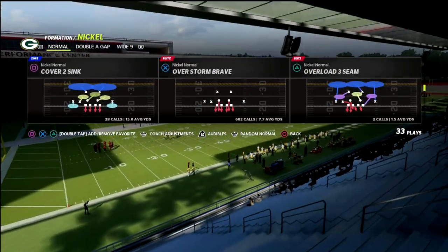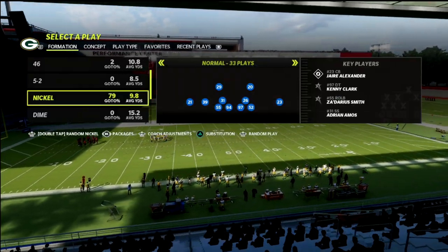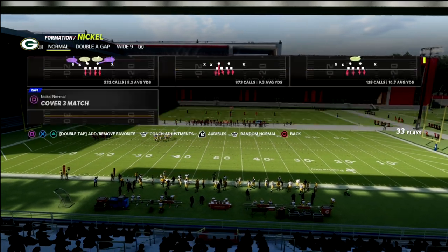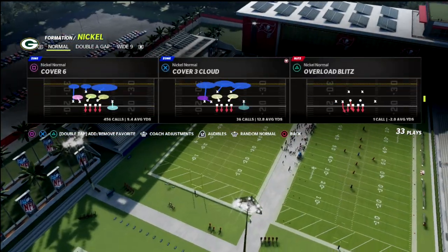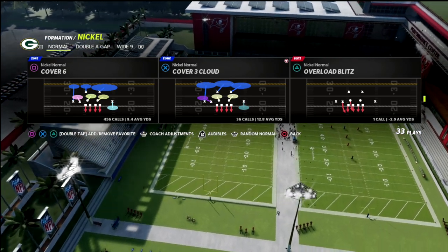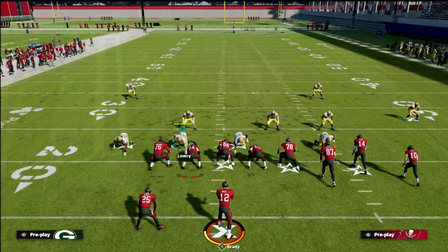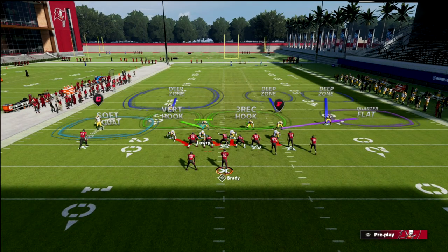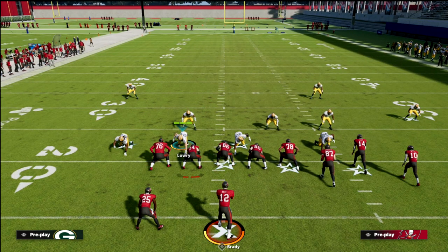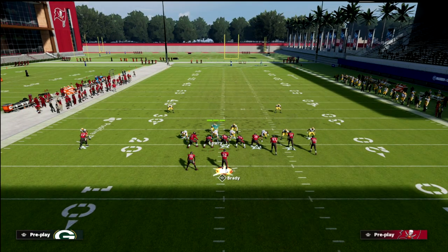This is an adjustment out of Cover Six that I think is absolutely incredible. You can use it to defend the majority of what any bunch player is going to want to do against your defense. The play we're coming out in is Cover Six out of Nickel Normal — I'm in the San Francisco playbook. You can also get this coverage out of the 4-6 or Multiple Defense.